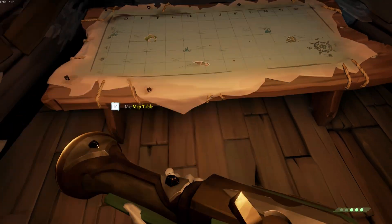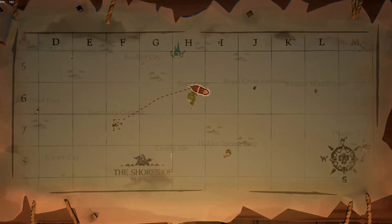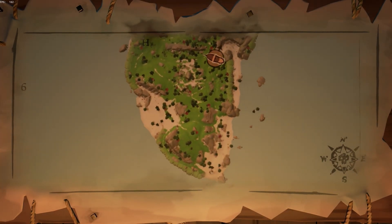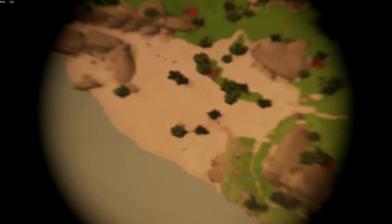If you're still having trouble, use this old school trick we used to do before the zoom function. Head to the map table on your ship and zoom in, then take out your spyglass and you can zoom in super close and see even the finest detail.